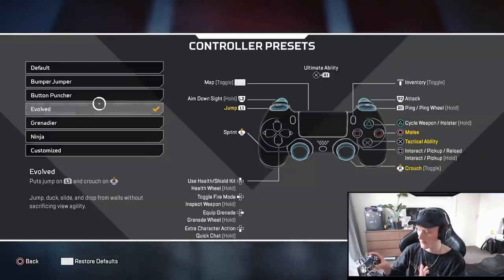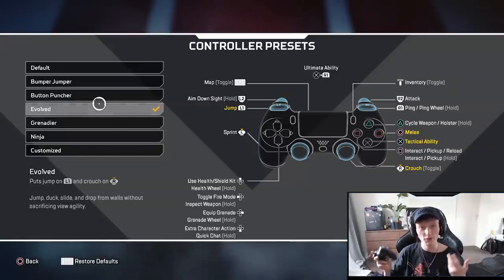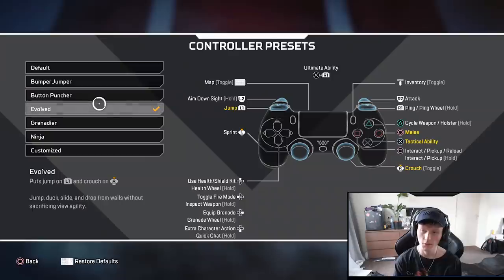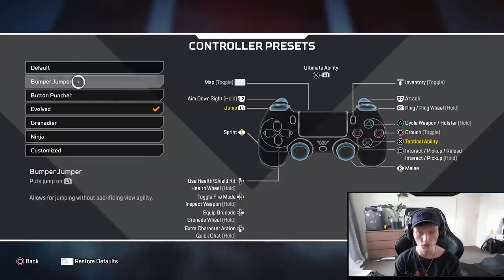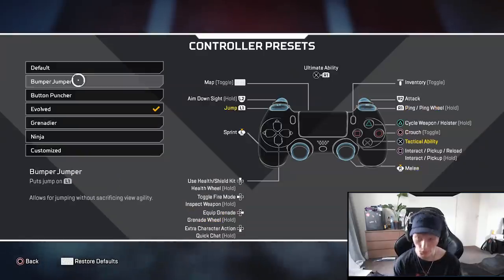I've been crouching with R3 for nearly eight years now. Always crouch with R3 in every game you can — crouching is way more important than meleeing. Bumperjumper is also pretty good if you somehow prefer to crouch with Circle.